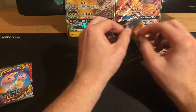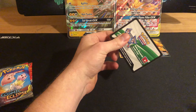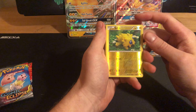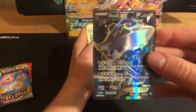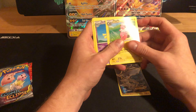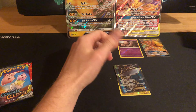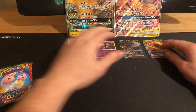Alright, we are going to go for the Steam Siege now. Ooh, we got the Joltik. Ooh, we got the Steelix GX. That is a sweet Pokémon. Nothing too crazy. Those are some first couple good pulls right there. Go ahead and separate those cards.